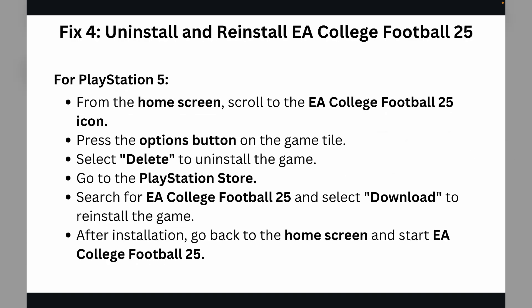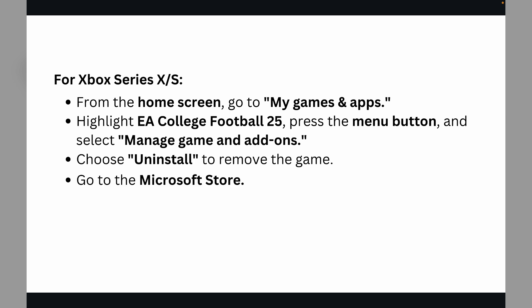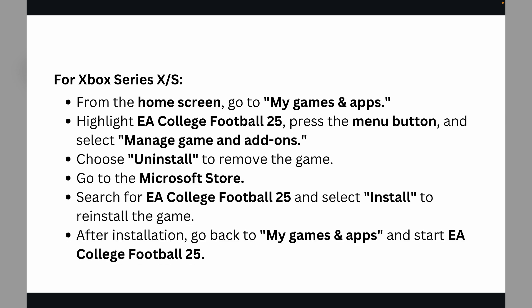Solution 4 is to uninstall and reinstall EA College Football 25. For PlayStation 5, from the home screen scroll to the EA College Football 25 icon, press the Options button on the game title, and select 'Delete' to uninstall the game. Then go to the PlayStation Store, search for EA College Football 25, and select 'Download' to reinstall the game. After installation, go back to the home screen and start EA College Football 25.